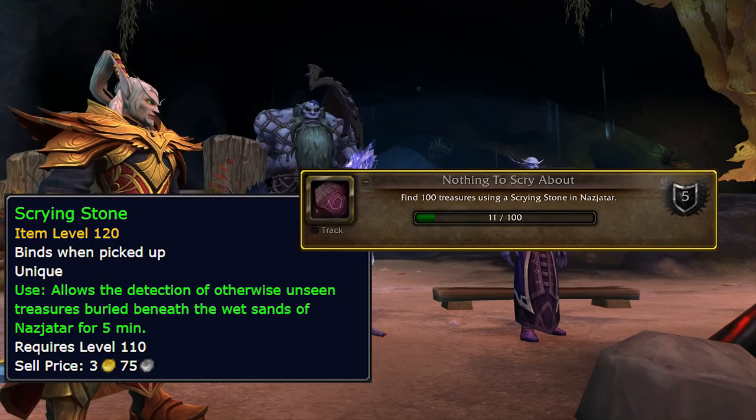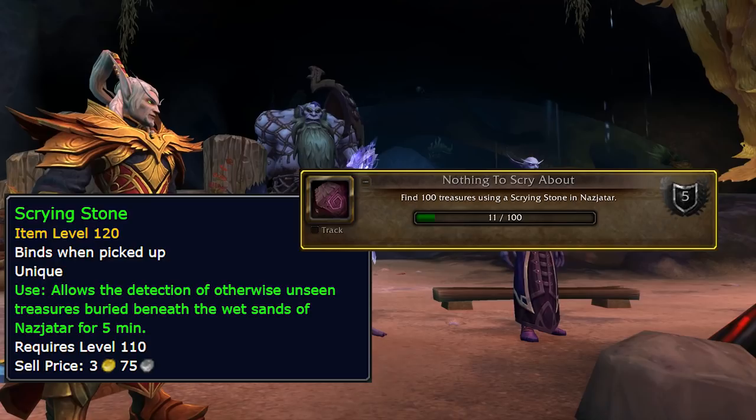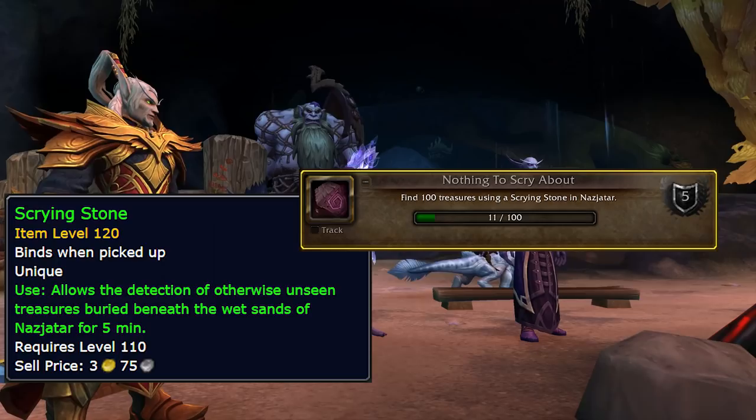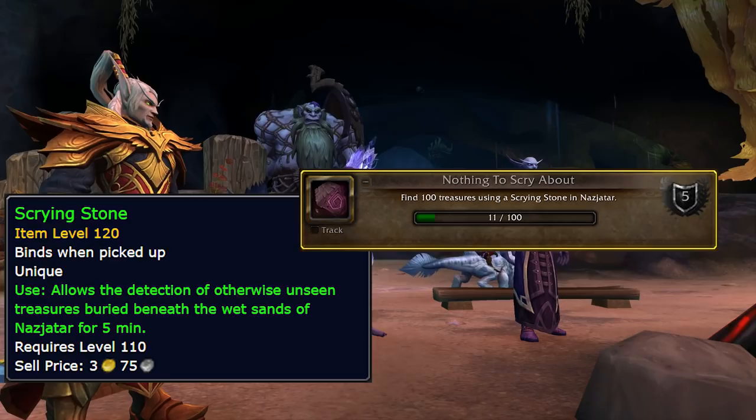Nothing to Scry About is a weird one — expect maybe some small changes by the time you're reading this guide. You need to find 100 treasures using a Scrying Stone, an item that drops in Nazjatar that lets you find hidden treasures. You just wait for an extra action button to appear, click it, and then it finds the treasure for you. The problem is the Scrying Stone only lasts for 5 minutes, it only drops randomly off of mobs in the zone, and it's unique — you can only hold one at a time — so your window of opportunity to find and open these chests is a bit small.